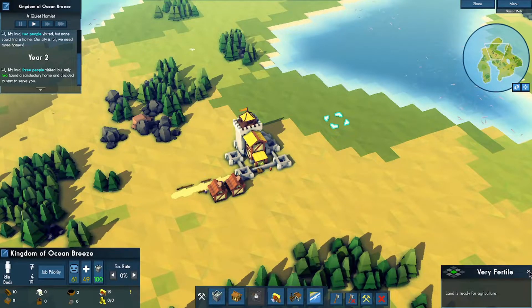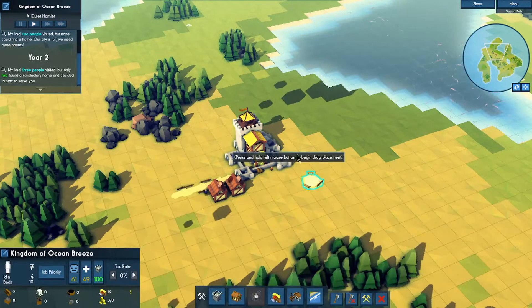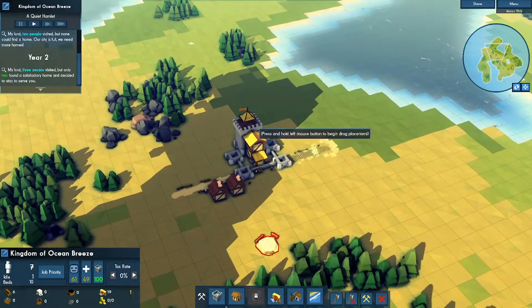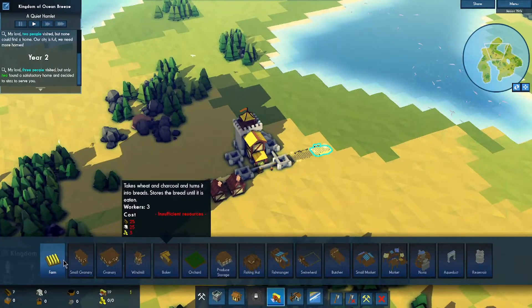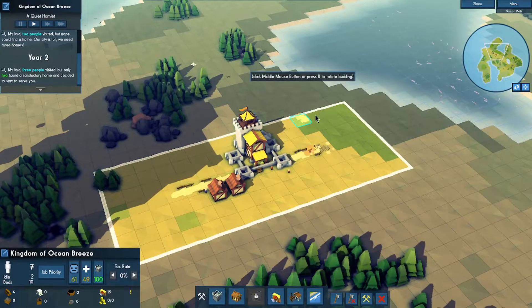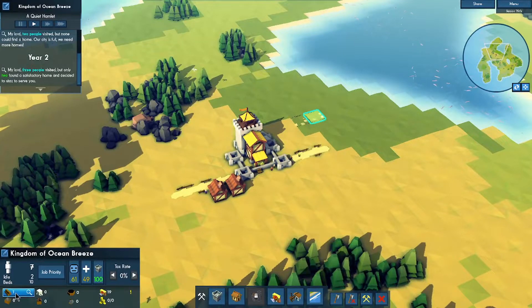There's very fertile land this way. Let's build some roads, then a farm. Now I can build farms — let's build a few. I'm building a couple but I'm out of wood.